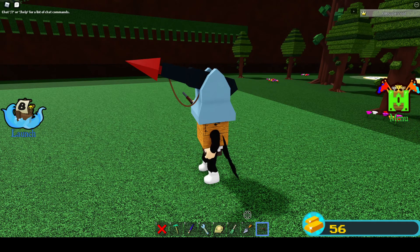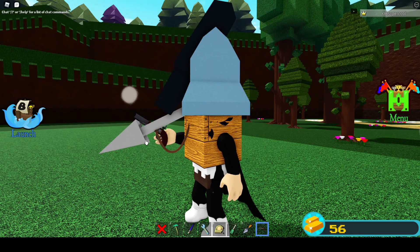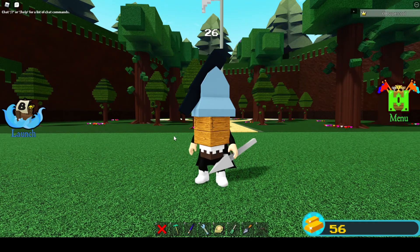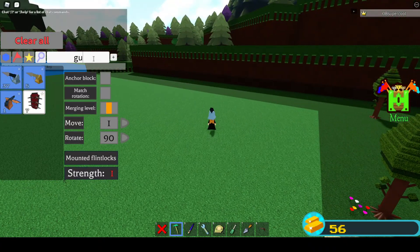Click on this, click on the harpoon, and then you've got to shoot the harpoon at the gun. It should end up like this. Then let go, and if it ends up like this, you've done it right. Click it now.